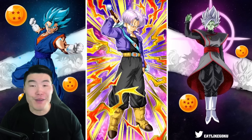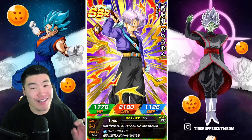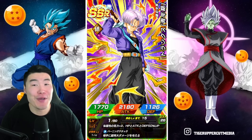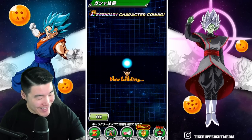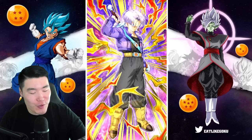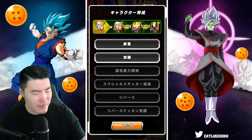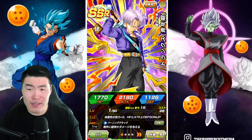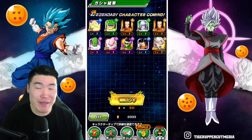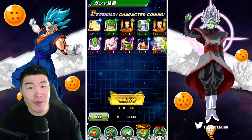Yo, another LR! We're getting some old LRs - we're pulling LRs which is great, but these are not the ones we want. LR Trunks, even with an Extreme Z Awakening, is not the greatest. We need to get those double Extreme Z Awakenings going at some point because a lot of these older EZAs are getting phased out very quickly.